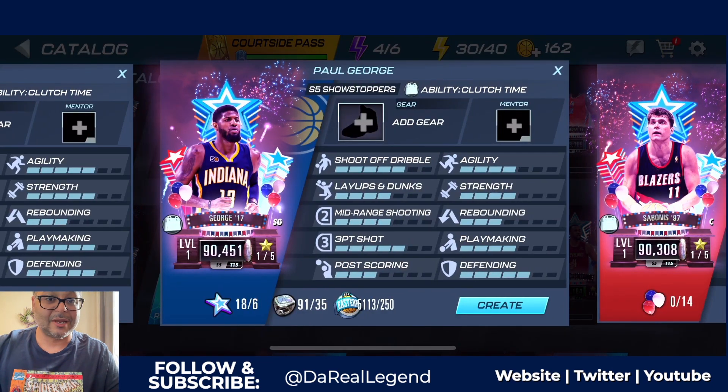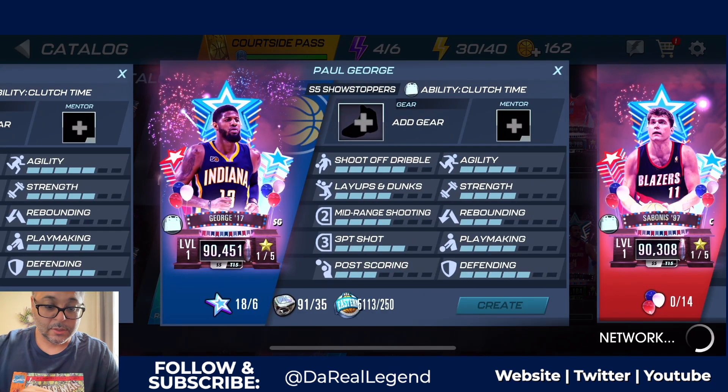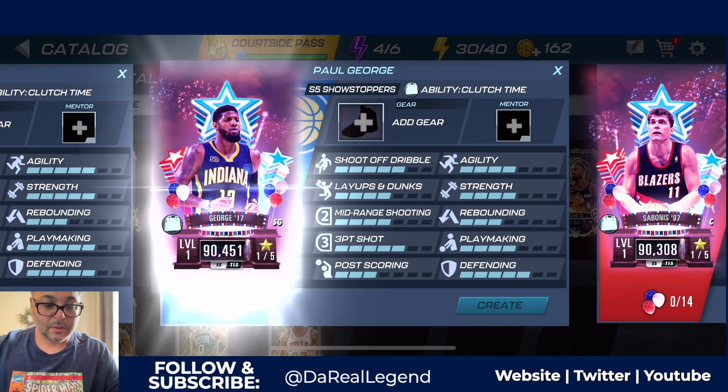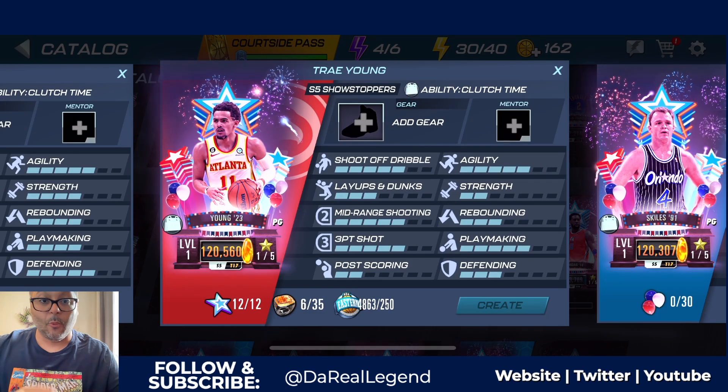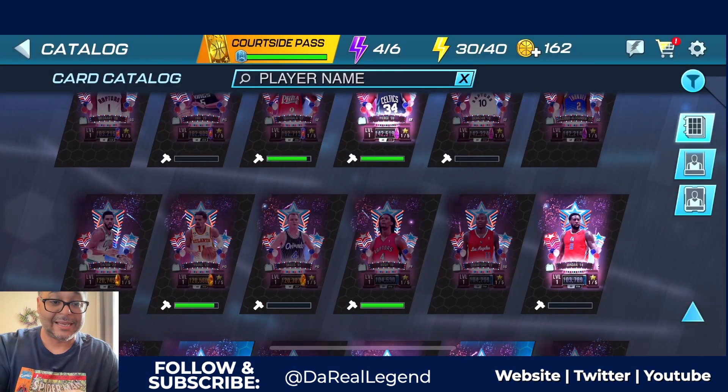This Paul George is going to be a bucket getter for sure. We are crafting him. The only thing we need to do now is craft this Trae Young — we need to get more amber rings. I'm going to show you the challenge you can do to get amber rings easily.